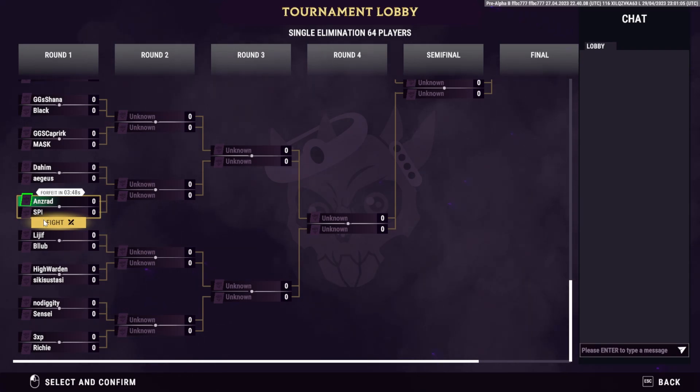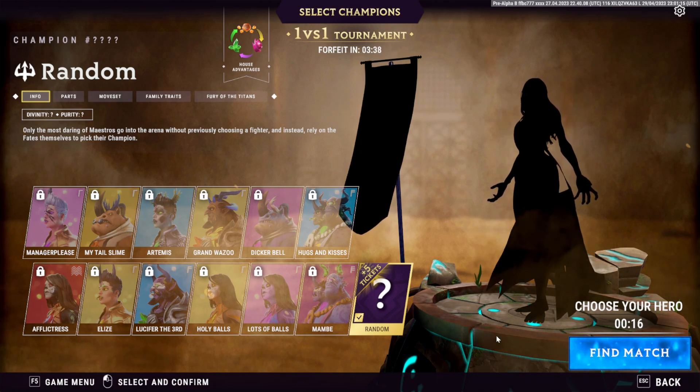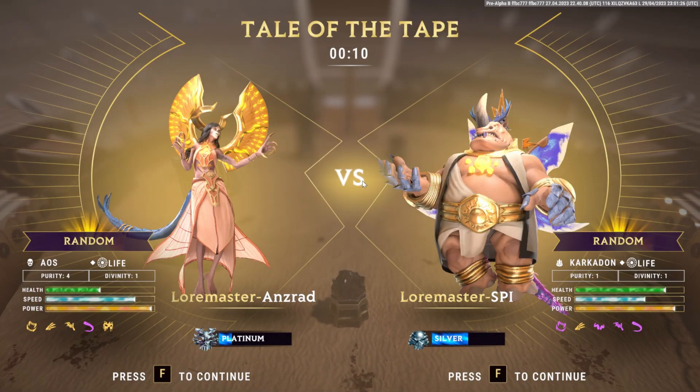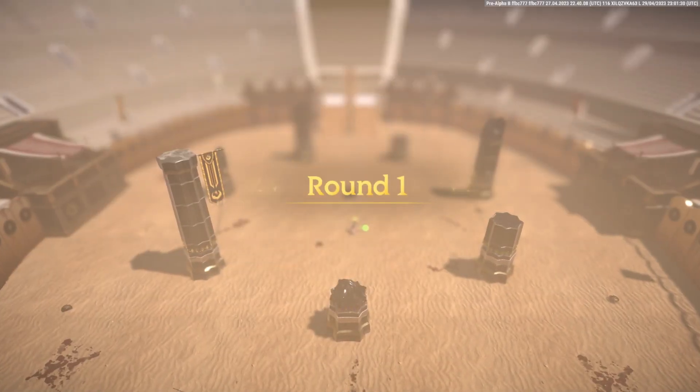Locate your name and press fight. In this tournament, you can only choose a random champion, and you only play one match. Sometimes you will be able to choose which champion you want to play, and there might be best of three or best of five matches.